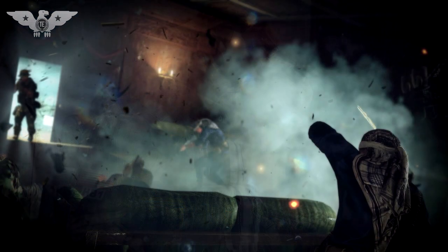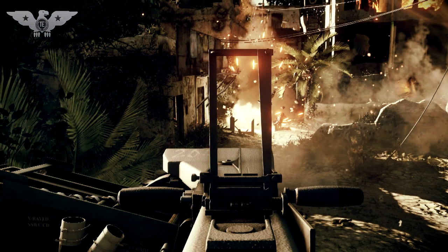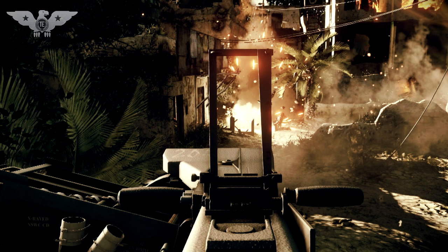A couple of weapons spotted in the off-screen gameplay were the AA-12 shotgun, the AUG assault rifle, the M4A1 carbine, and the SIG P226 — which is the standard sidearm for the Navy SEALs. I'm pretty sure a lot more assault rifles, machine guns, and pistols will be included, and I'm also pretty sure the M16 is going to be in the game as well.